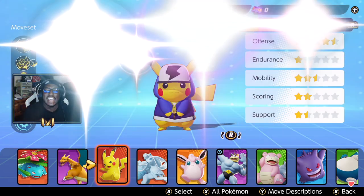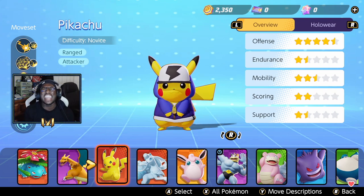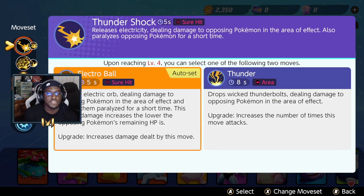What we're going to be doing in today's video is talking about which moves you should use on Pikachu, the build path, and the items you should be holding if you want to dominate. In today's video we dropped a banging 19-kill game, so make sure you pay attention. Without further ado, let's hop right into this. The very first move you want to use is Electro Ball.